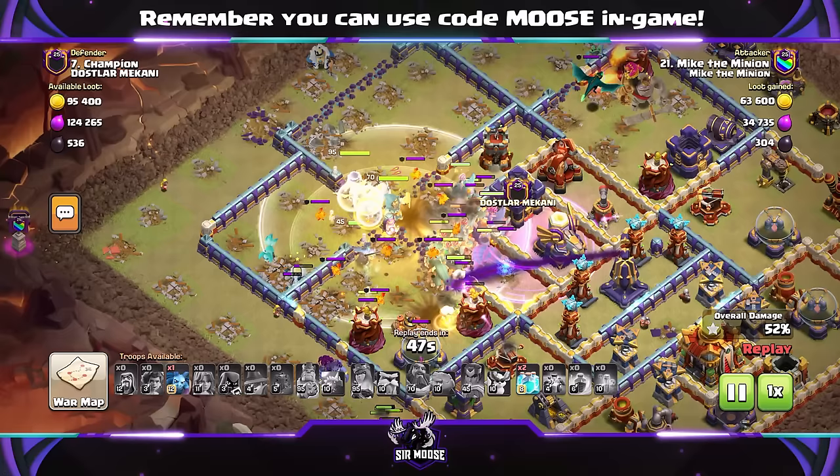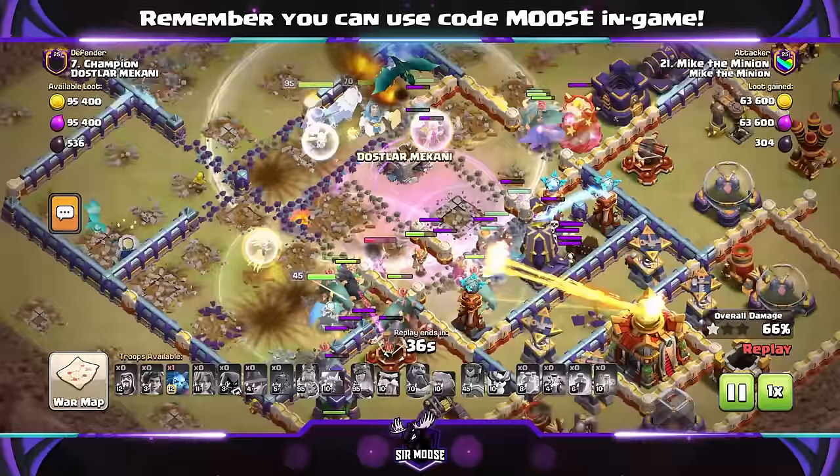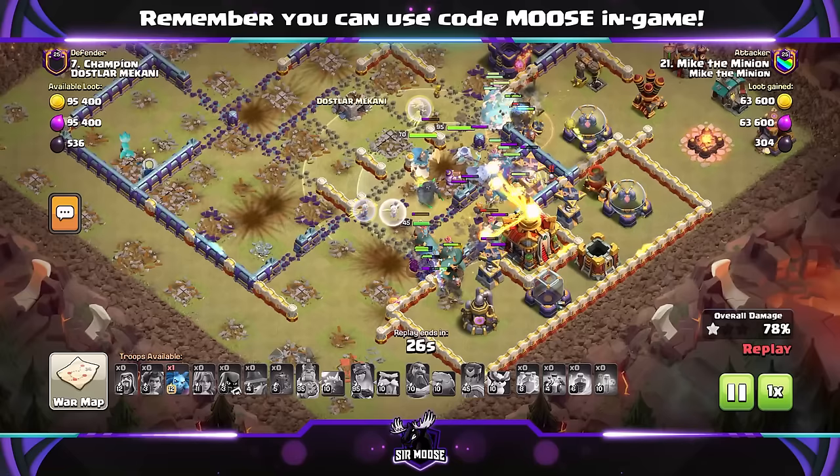Use that Grand Warden ability nice and early. Watch out for Clan Castle Troops, and of course Clone Spells. When are you going to use them? You've got three Clone Spells, and those Clone Spells are great for either Valkyries or Root Riders. If you can see them spinning around the base, you can use a Clone Spell here or there.